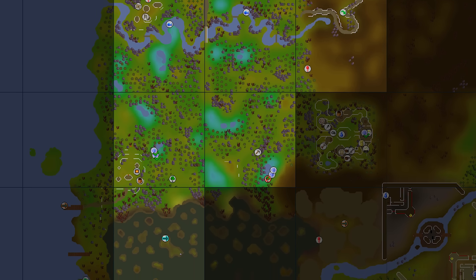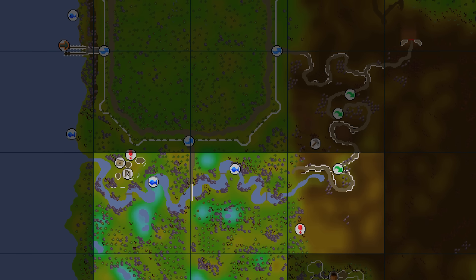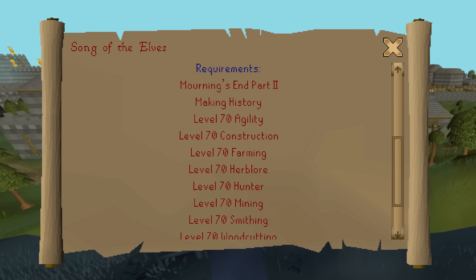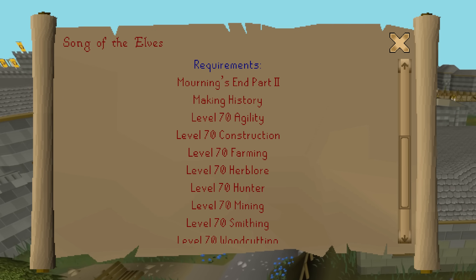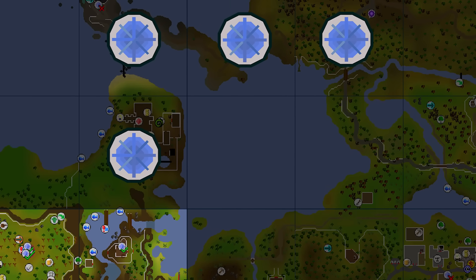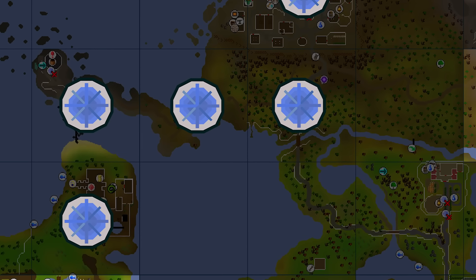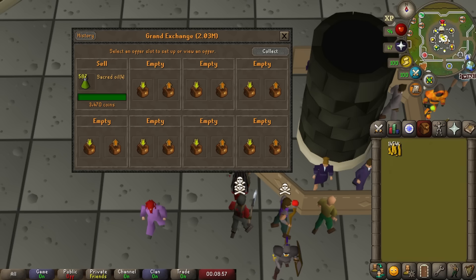Looking at the region you'd think we wouldn't need many more chunks for Song of the Elves, but it's more deceiving than that. Mourning Ends Parts 1 and 2 don't require many chunks, but there are two other precursor quests that do. Big Chompy Bird Hunting isn't too bad, but the quest I'm dreading most is Making History. It's a novice quest and super easy, but it requires going to several regions including Relekka and Castle Wars. I honestly haven't figured out how I'm going to get to Relekka — there are so many ways and tons of dead chunks along each route. Making History is going to be really problematic.